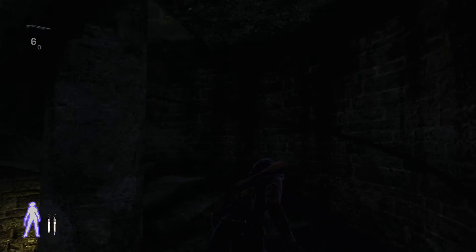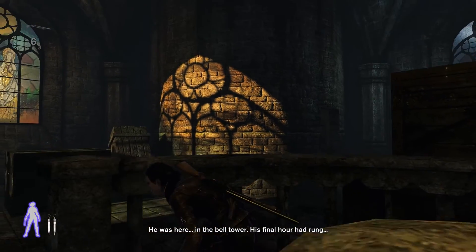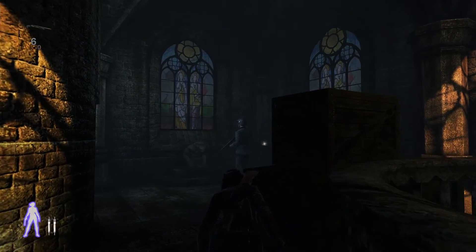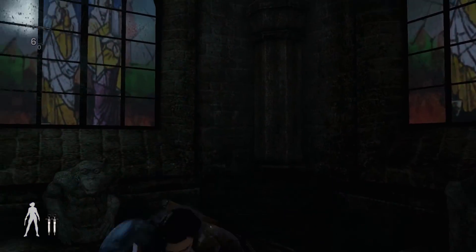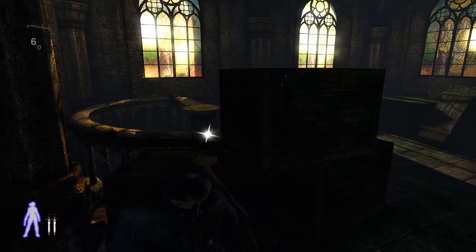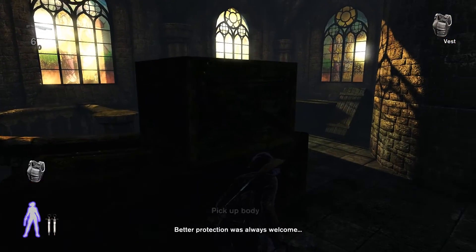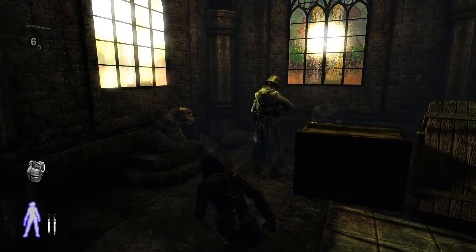We will go all the way up here and directly go to our right. We'll take this guard out. When you take him out, pull his body directly into this corner because sometimes that other guard will spot you. I've been in a situation where he spots you, so I recommend dragging the body directly there so it doesn't get spotted.